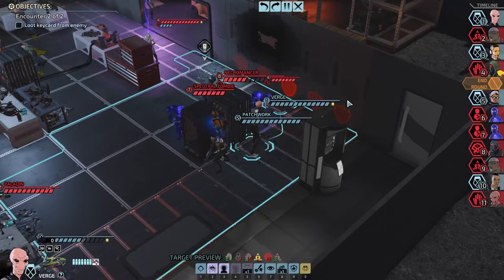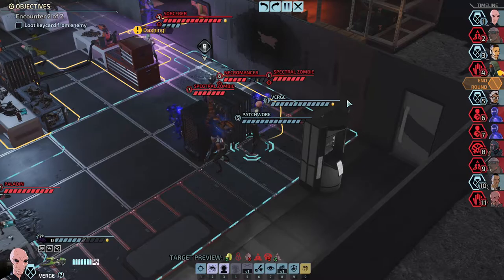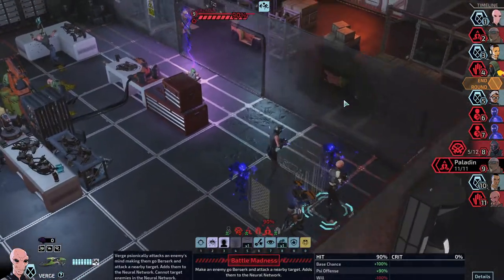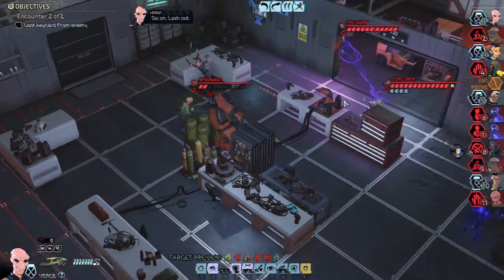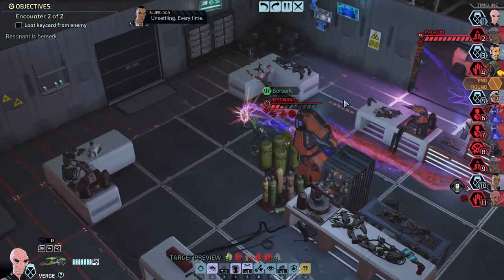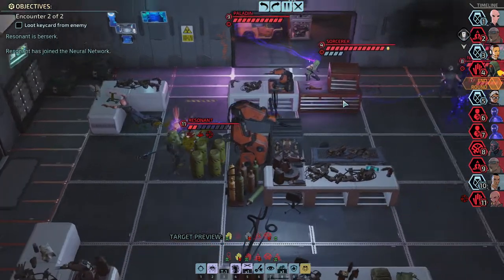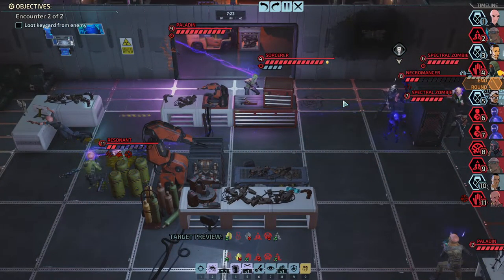If I throw a Flash, then the zombies will disappear and the Sorcerers won't be able to cast a spell. Oh my god, what? Can I shoot at the Paladin? I can, kind of? What can the Resonant do? If I make him shoot - probably the Sorcerer. Unsettling every time. Necromancer, very low damage - that's basically the level we're using.